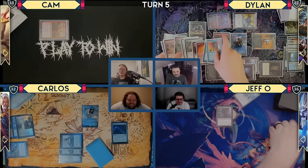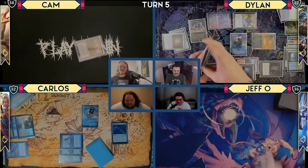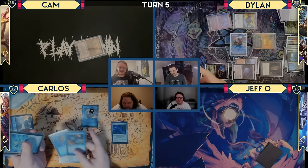You don't even need white anymore because you have Defense Grid. That was awesome. Yeah, I had a couple of counterspells but they all cost mana other than the Mental Misstep.